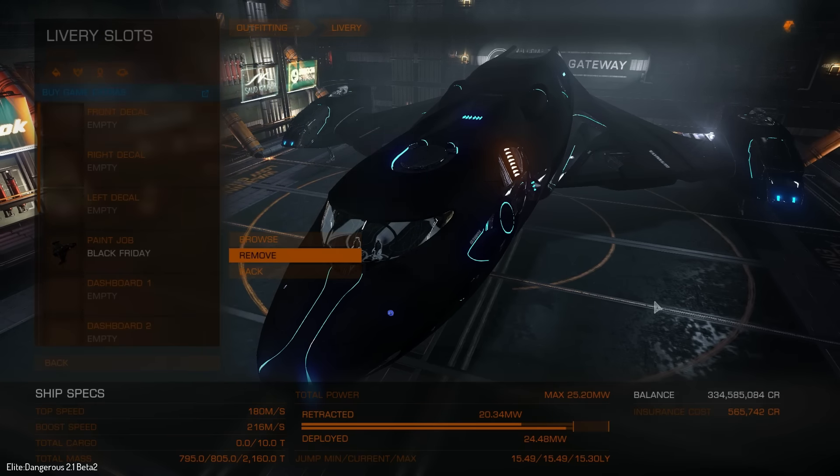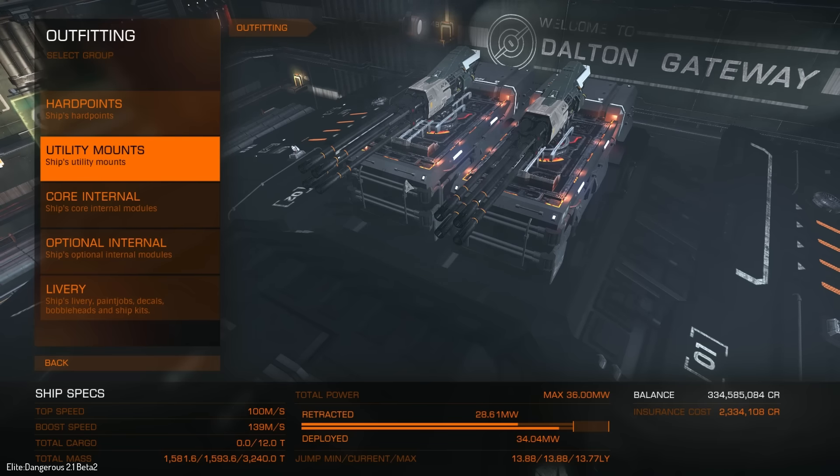But what we need to do is at some point actually go out and test these in the field. But before we do that, I want to have a look at the differences in the stats. In order to do that, we're going to jump over to the Corvette, where I've got both the large and the huge multi-cannons on there. And there we are — a lovely pair of huge multi-cannons. What I wanted to do is compare the stats of all the different classes of multi-cannon, just to get a better understanding of what these two new classes bring to the game. So let's go into the hard points and have a look at the huge multi-cannons.